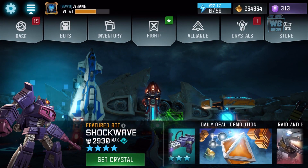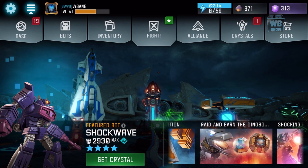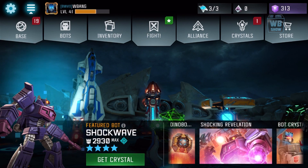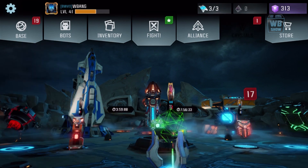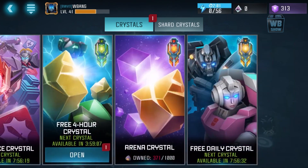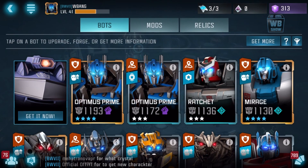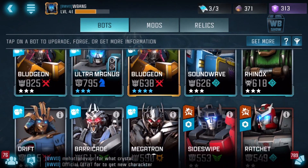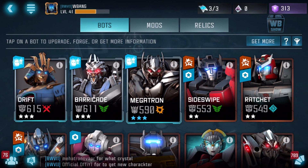Welcome back to another video on Transformers Forged to Fight. I really have no clue what I should be doing these days because I don't want to be opening crystals for the rest of my life, and I don't have that much money — each crystal is like five bucks. So what we're gonna do in this video is power up a four-star, but I don't have enough alpha sparks, just like in Marvel Contest of Champions.